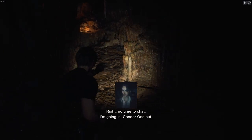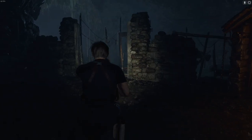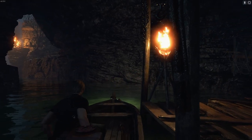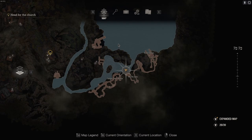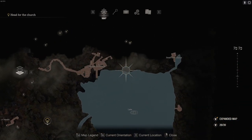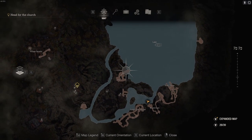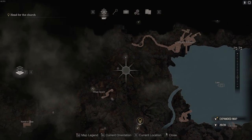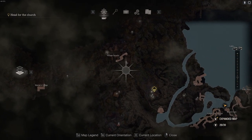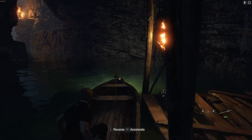No time to chat, going in. Back to the church — we need to make sure we've done everything here before we leave. Still can't believe we've got the freaking Red Nine pistol. The cave shrine was what it was; the hunter's lodge we can't go back to anyway — that's where we started the game.